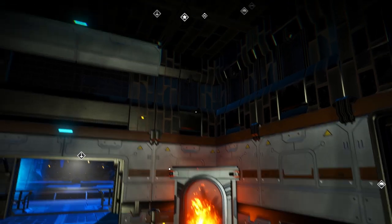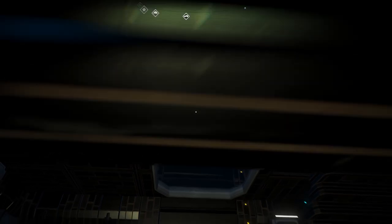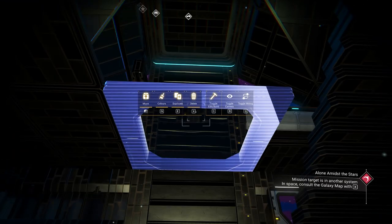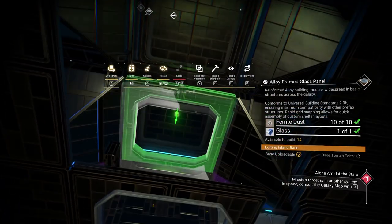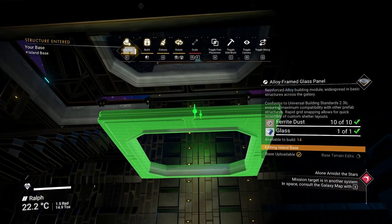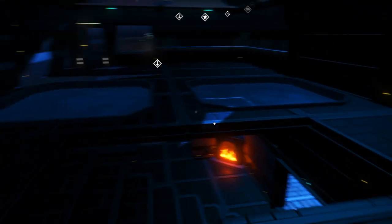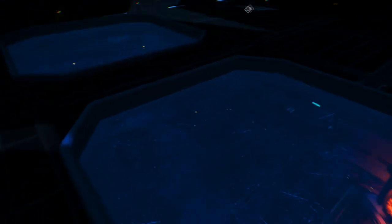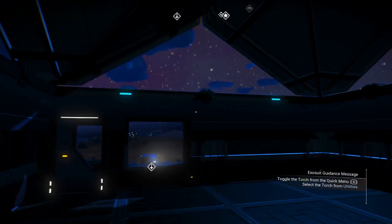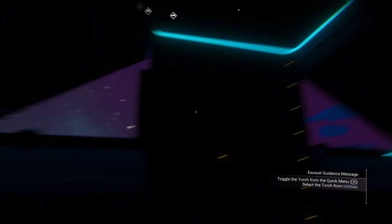Turn the light on — there we go. Now you can see it. We've got a nice tall ceiling. I should put this floor back in. Let's do this and then E to duplicate. Put it right there. So we have some glass to let some light down below. Now this is what the top looks like. I would love to be able to close this in, but I just cannot figure it out for the life of me.